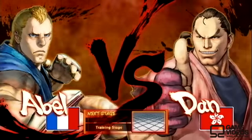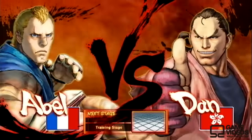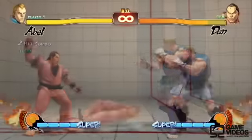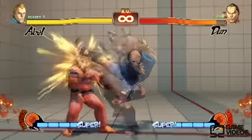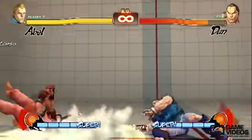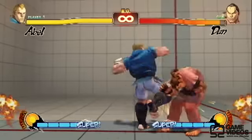Hey, this is Haunt from iPlay Winter and this is the Apple combo video for the Street Fighter IV strategy guide on mycheats.com. The first combo is a basic jumping combo: jumping hard kick into crouching hard kick. It's good for jumping over fireballs and whatnot. Next up we have crouching medium punch into his change of direction combo.